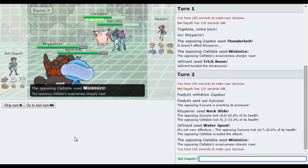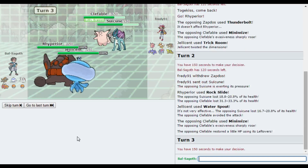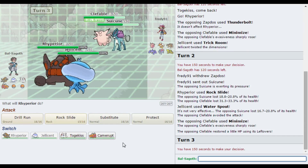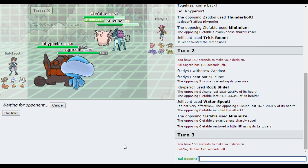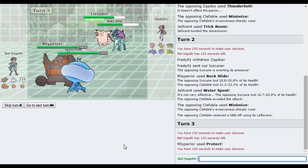I missed the Water Spout on the Clefable. Now this Suicune could be a little bit annoying. The ice plant Abomasnow might have been quite nice in this as well, because I'm expecting the Suicune could be a bit of a problem. I'm just going to Protect and I'm going to go for a Shadow Ball onto Suicune, just because it might bring it into Rock Slide and Water Spout range — I'm doubting it. But I'm thinking Clefable is just going to go for another Minimize here instead of a Follow Me.